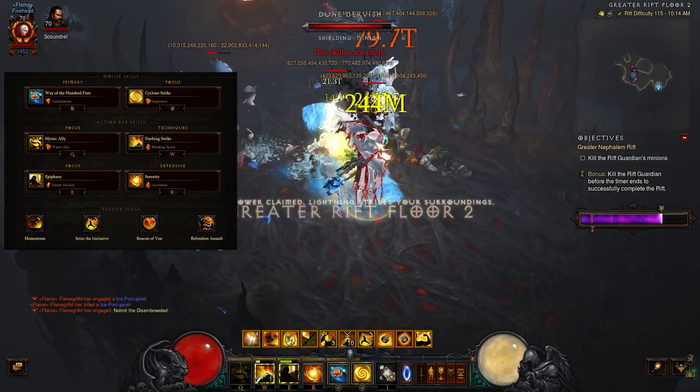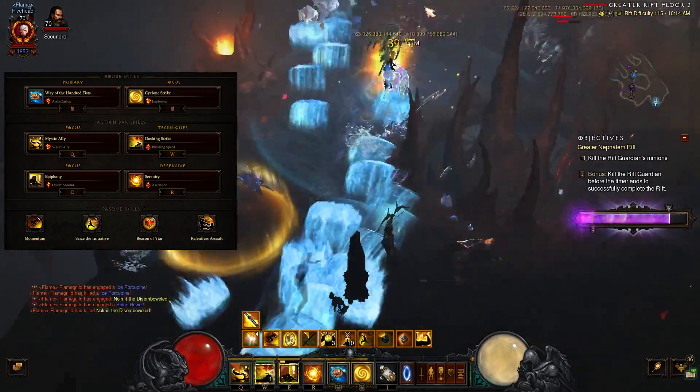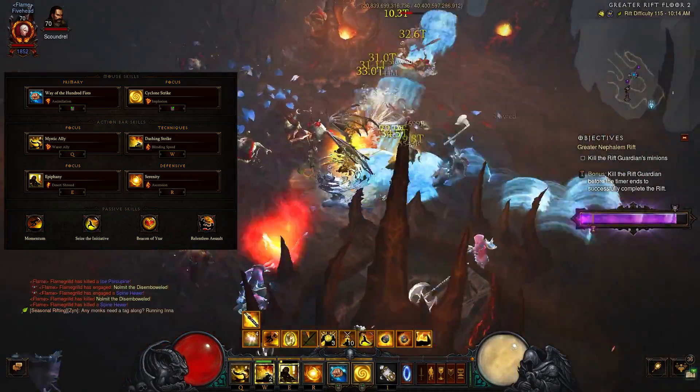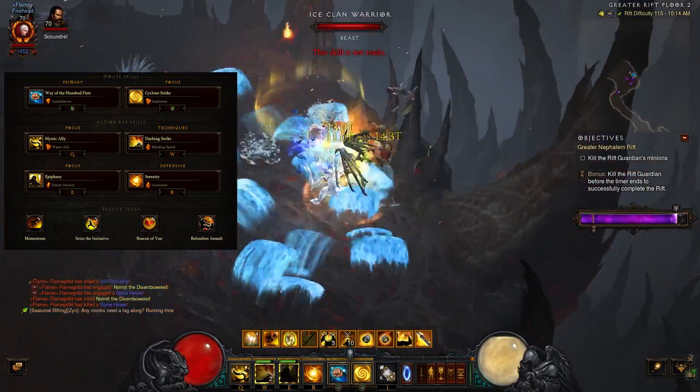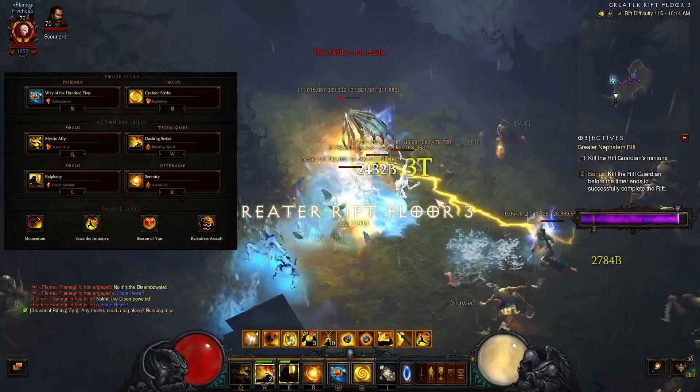Serenity is really important not only for survivability but also for helping us maintain our Squirt's buff. Although it's not essential to have it up all the time, the more uptime you have on your Squirt's buff, the faster you'll clear things because you'll just be doing straight up more damage.